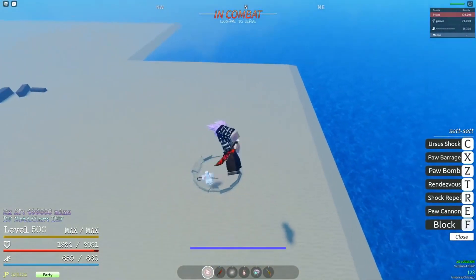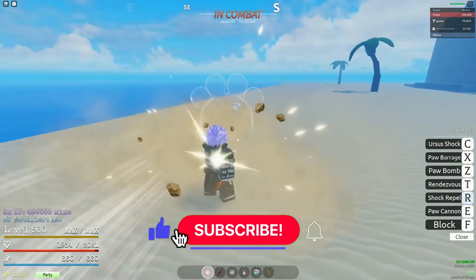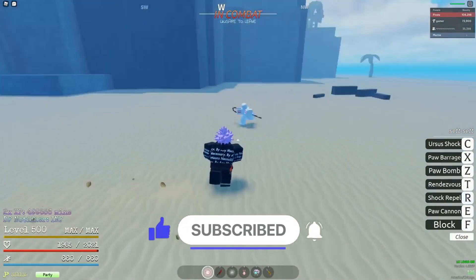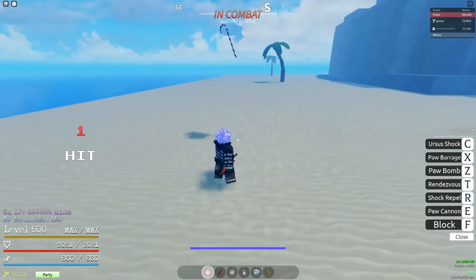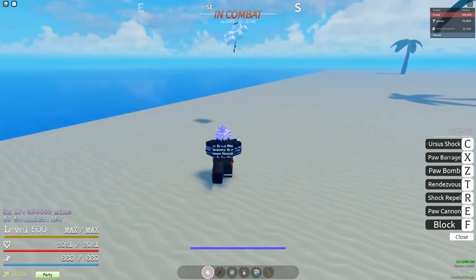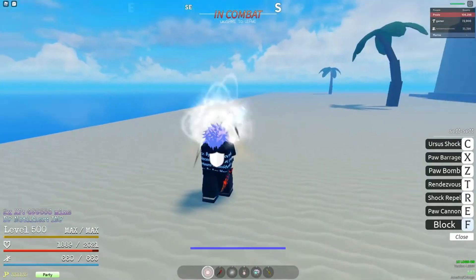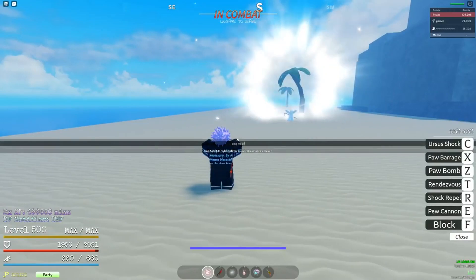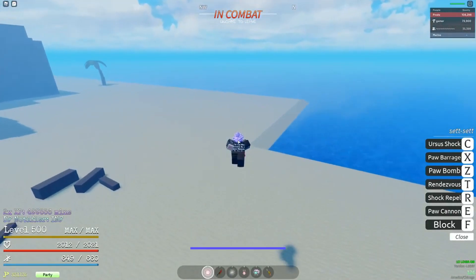In general, what do I think of the Paw? It's amazing. Will I use it personally? Not really, because I'm waiting for a better fruit right now. The moves are cool — a couple of things that are pretty cool are the teleportation and the Ursus Shock, if only they added iframes. It's very similar to the Mera Mera's spirit bomb. And if Shock Ripple can repel someone's ultimate, that would make it super overpowered for PvP — somebody uses their ult, you repel it, now they have no stamina and the ult is wasted with cooldowns on it. They may have to nerf that in the future if it becomes too easy to land.